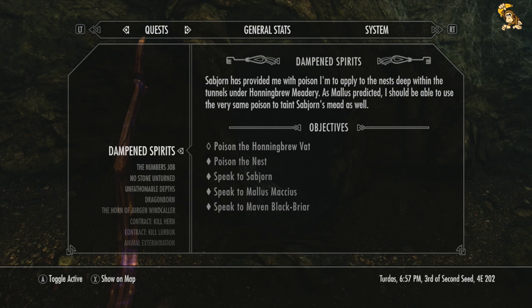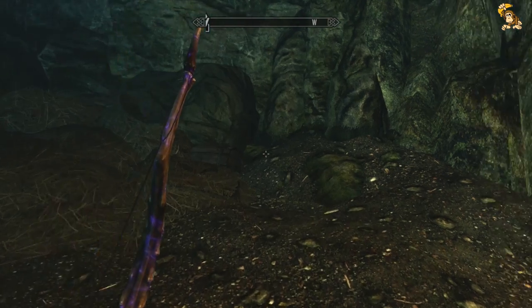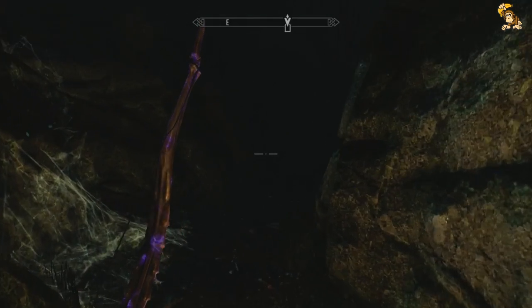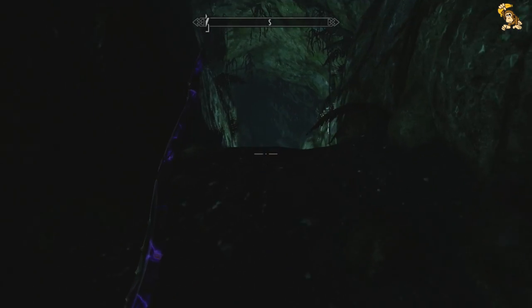Hi guys, Gunchamp here and welcome back to my legendary playthrough of Skyrim on the Xbox 360. We're currently on the mission for Maven Blackbriar called Dampened Spirits, where we basically have to sabotage the Honningbrew Meadery. At the end of the last episode we came across a new type of skeever led by some local nutjob who wanted to create a rat army to get revenge on the people of Whiterun. But for now let's press on — we've poisoned the nest and all we have to do now is go poison the brewing vat.